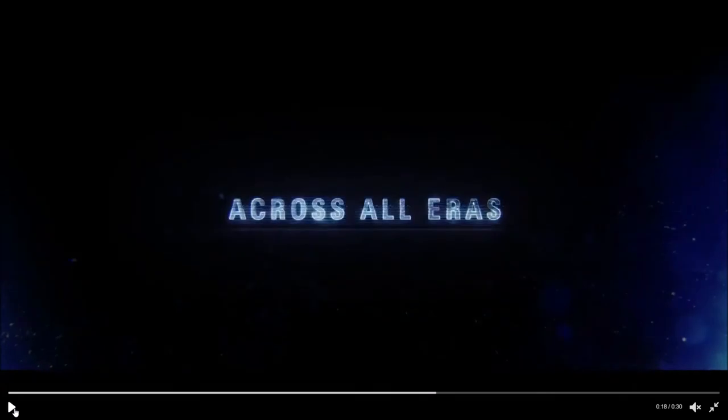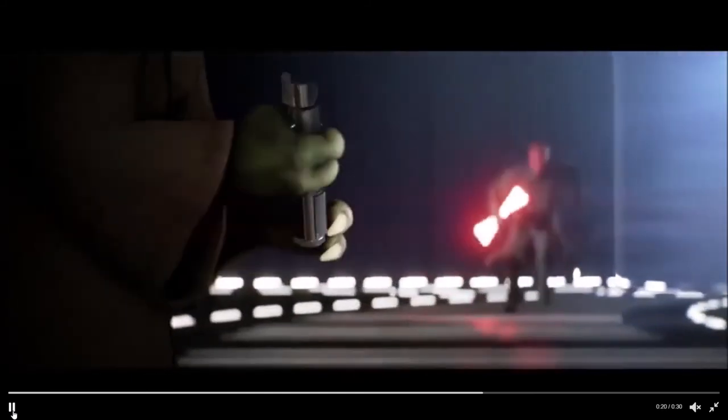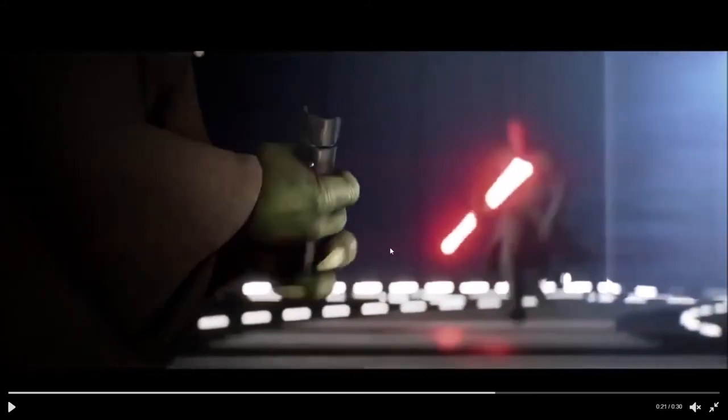We have confirmation of all three eras. We see Darth Maul in what looks to be the Naboo reactor room in the palace — where Darth Maul, Qui-Gon Jinn, and Obi-Wan Kenobi fought in Episode 1 — and he's going up against Master Yoda himself. You can see Yoda pulling out his lightsaber getting ready to fight. Good luck to you, Darth Maul.